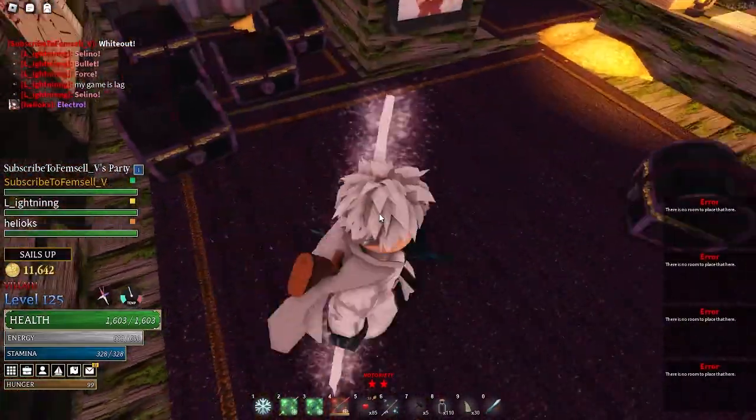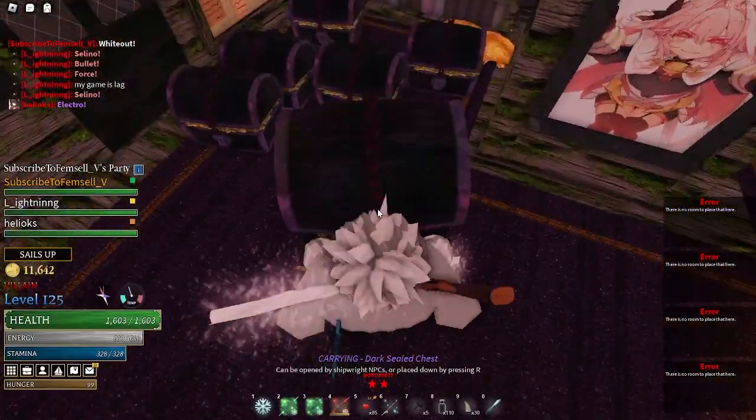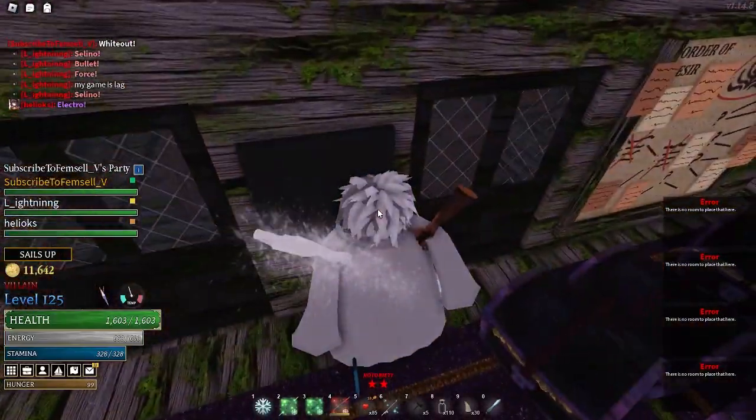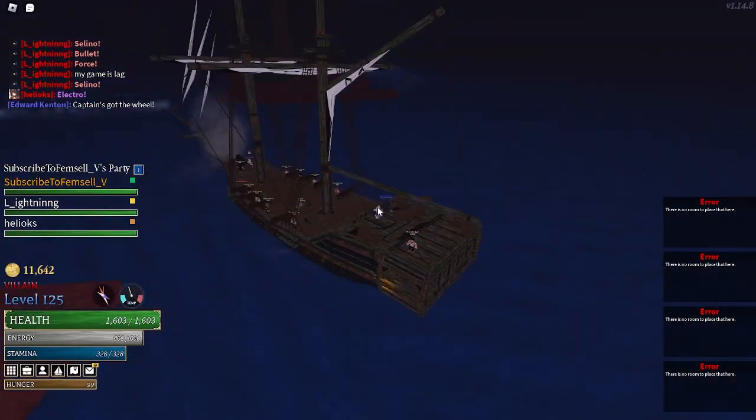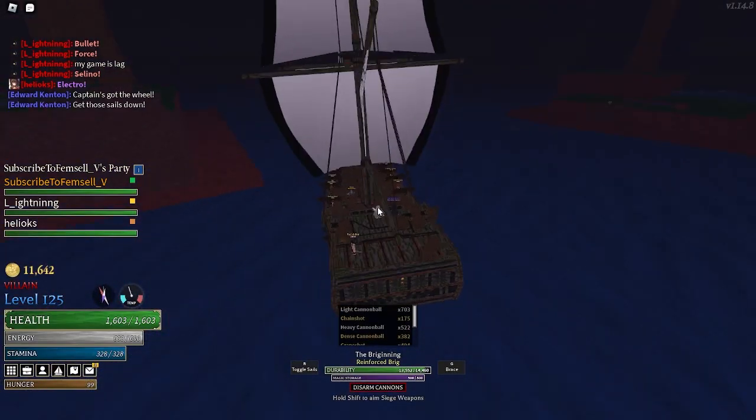From what I've seen, the deckhand appearance styles include: fighter, bounty hunter, mage, archer, knight, pirate, samurai, sailor, wealthy, occult, engineer, casual, barbarian, mafioso, and cowboy.